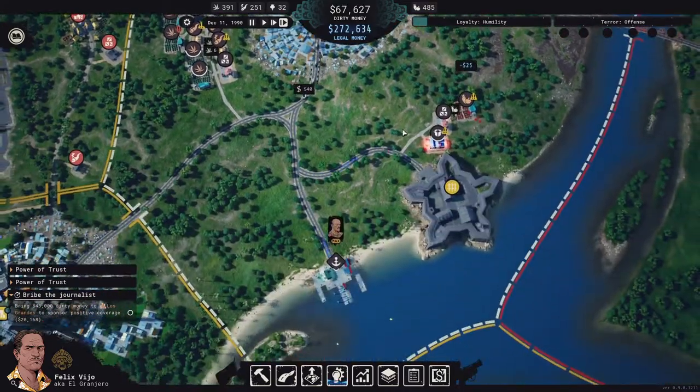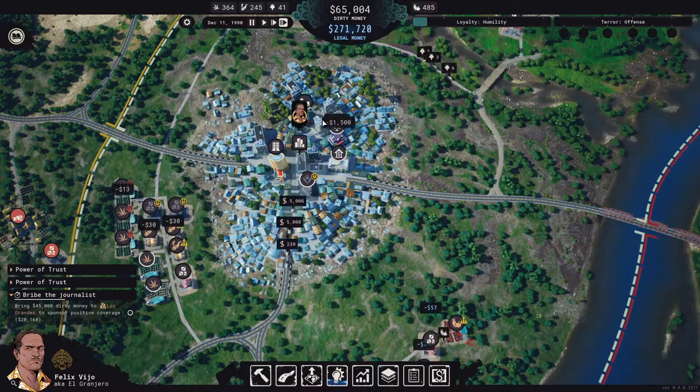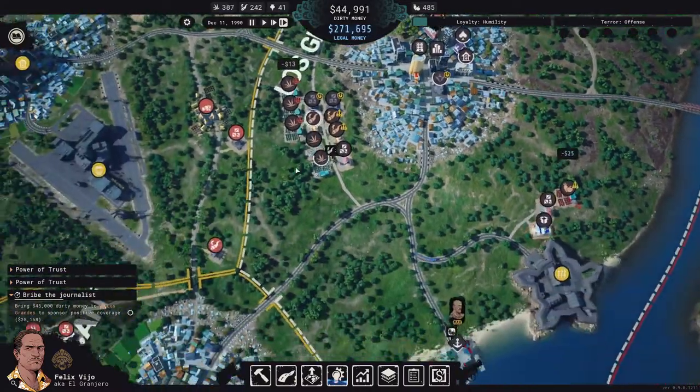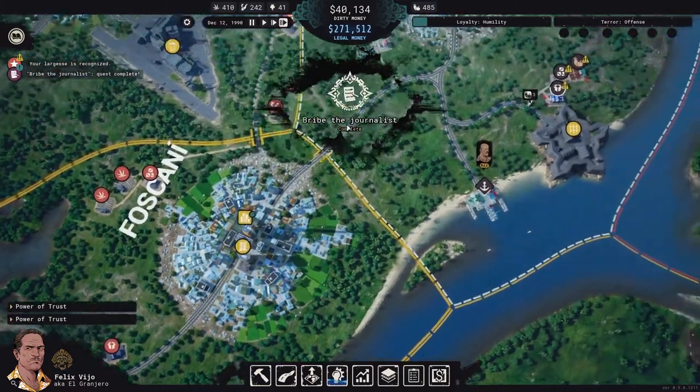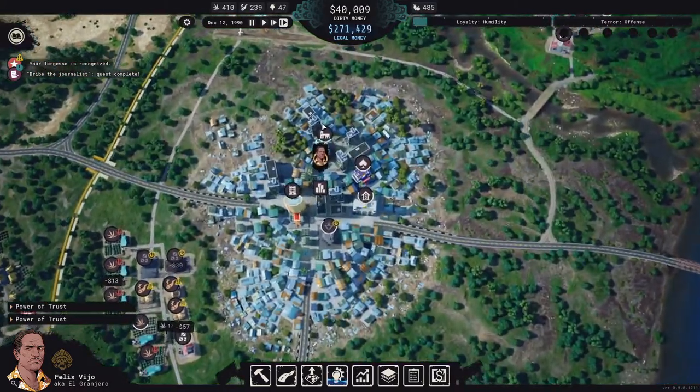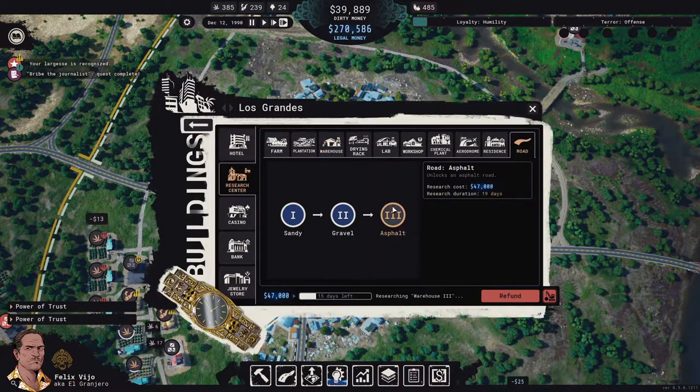The charity tournament is already done — we can do it soon again to get that loyalty up so we can start taking over Foscani. We also bribed the journalist. What does it cost to research asphalt roads? 47,000 — whoa, that's expensive.